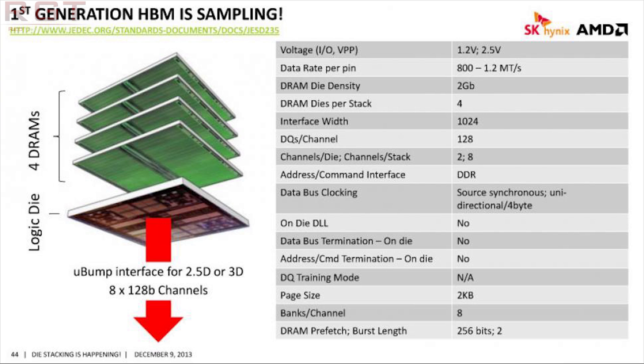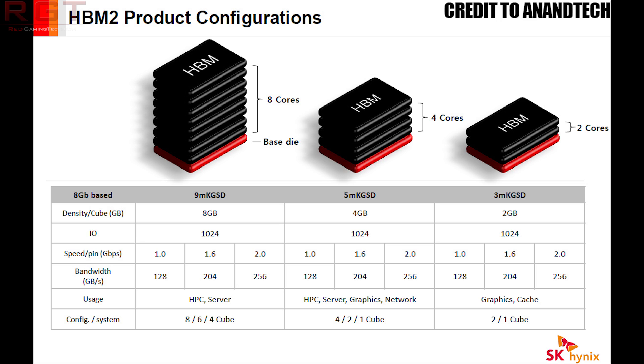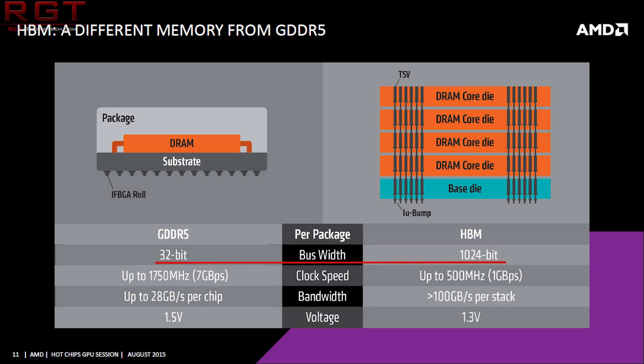I do remember in an interview with Robert Hallock that this is actually one of the hardest parts of the silicon to create. If you don't know what an interposer is, you can think of it as the wires which connect the GPU core to the HBM memory itself. They're basically little wires — there are like thousands of them. For example, Fiji has a 4096-bit bus, so it has like 4096 wires which are all coming through thanks to this interposer, depending on the architecture.